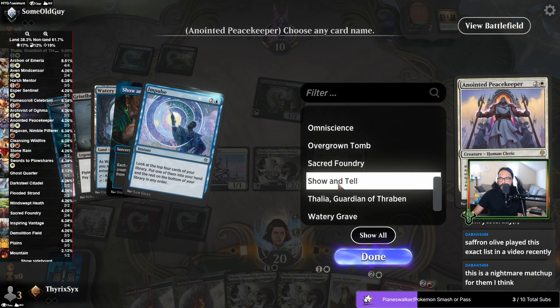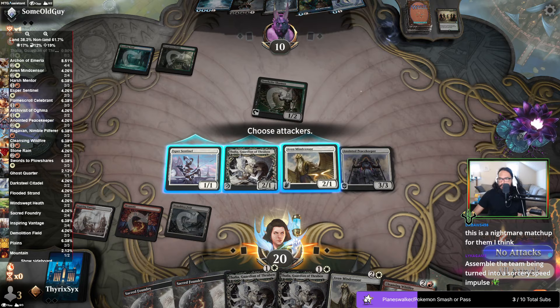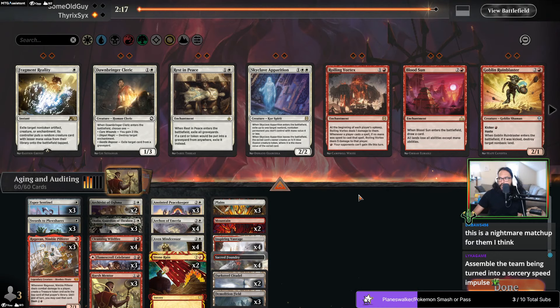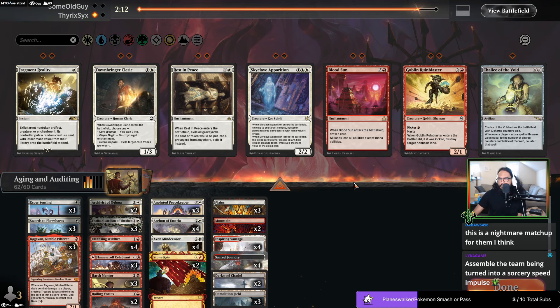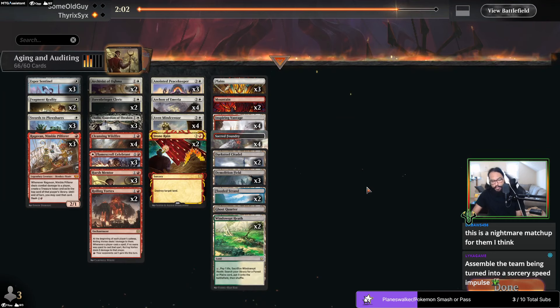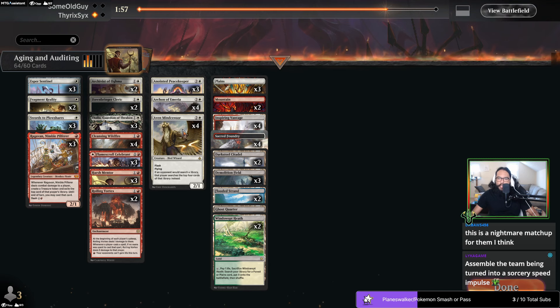Yeah, they have no removal — I have lethal. So if this is Show and Tell, we want Roiling Vortex in, we want Fragment, we want Dawn. Cards we don't necessarily need: Stone Rain for sure. Aven Mindsensor is sufficient in my opinion to do what I need for the land destruction part. I think playing these extra land destruction spells, especially on the draw, aren't going to help me. I didn't see any basics from my opponent.